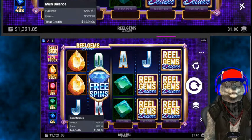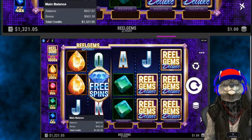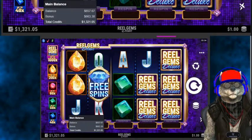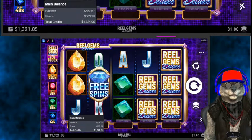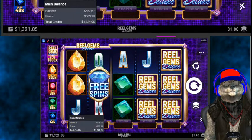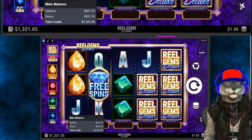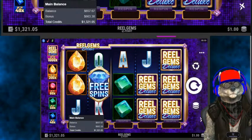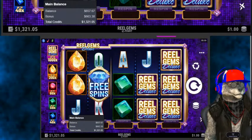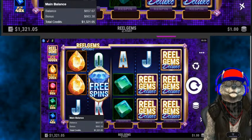First, before we spin our game out, we're going to bring you up to speed on where we are and how we got here. We currently have a balance of $1,321.05, split roughly equally between our balance and our bonus. We did start with an initial buy-in of $400 — the casino matched us with another $400 buy-in bonus, a 100% match. We're currently up about $521.00, but we've been as high as $2,550.00, so we're off significantly from our peak and looking for a bit of a reversal.